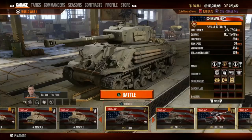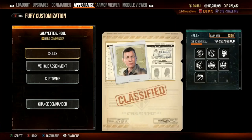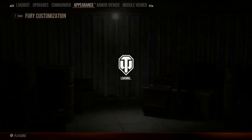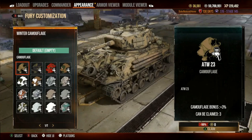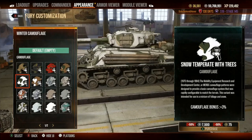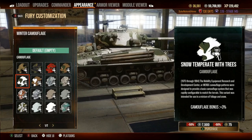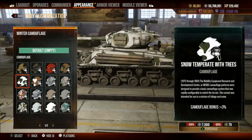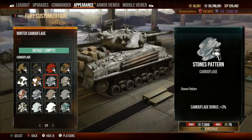So now this is the Sherman Fury in position to kick butt, with Lafayette Pool as my commander with three stars. Let's take a look at the camo options — ATW-23 looks pretty sweet. The problem with this camo is you can't see the American emblem, but we could replace that potentially. That one looks really good. That also looks good — you can see the emblem.